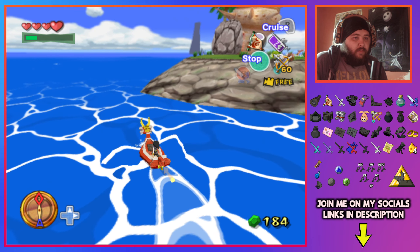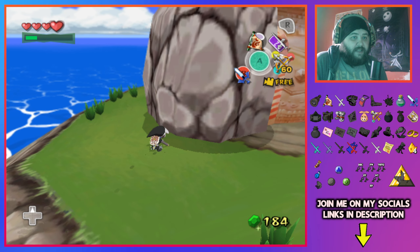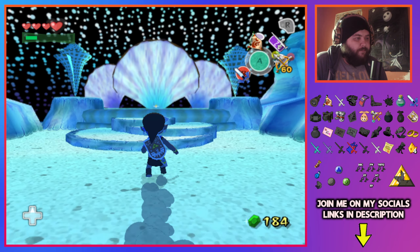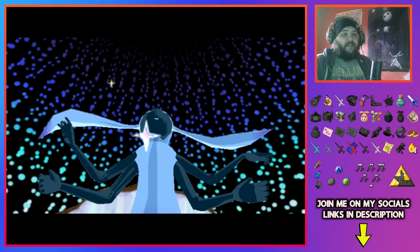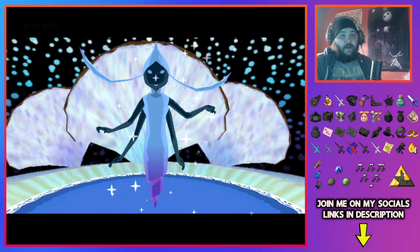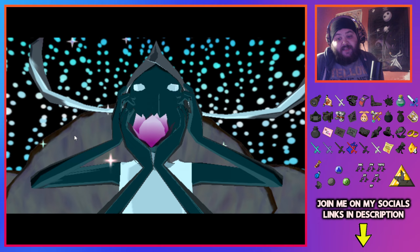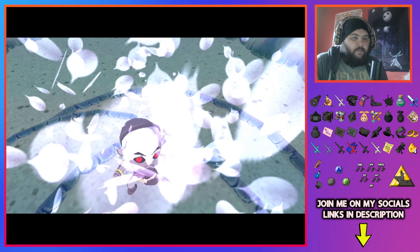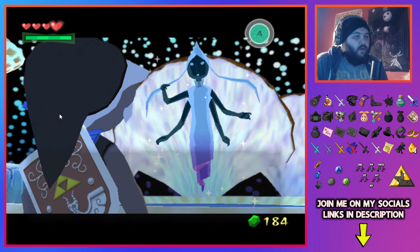Here we go — doink! Come on Great Fairy, give me something good. I already got two decent things — a Master Sword upgrade and light arrows. Getting a Bomb Bag or Boomerang would actually be kind of big, because a lot of platforms require you to take out the cannons and bombs or boomerang are the only way to do it. If I could get bombs I already have the upgrade so I could instantly get 60. Or we can get Command Melody. So we're only missing one song which is Wind God's Aria.